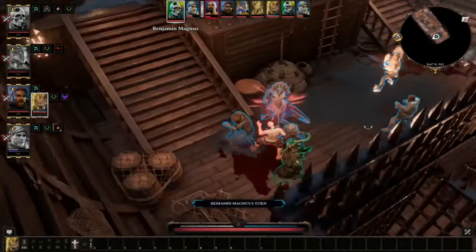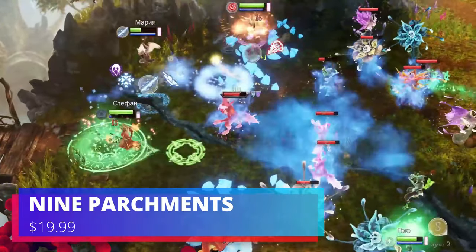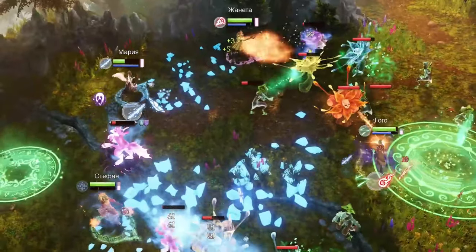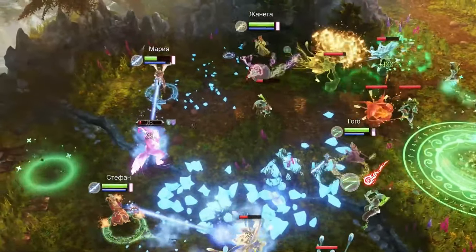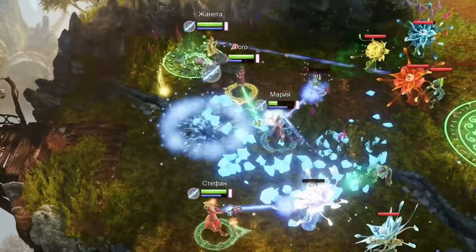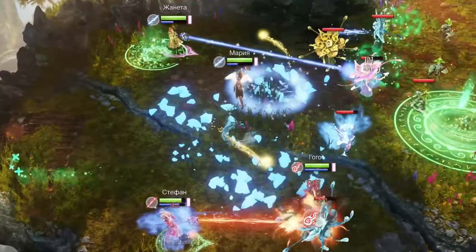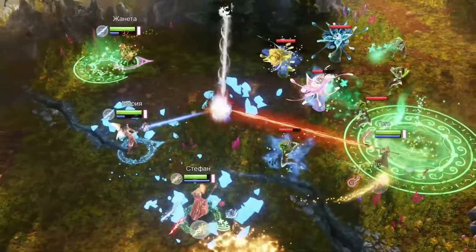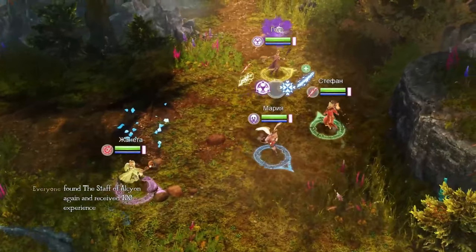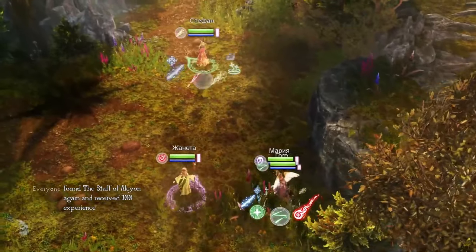Next is Nine Parchments — a Diablo-style over-the-top RPG that you can play with four players. It's from the makers of Trine, which is also on this list. It's really colorful and actually hits 60 fps on the Deck very easily, even with the chaos of four people playing. It runs at medium to high graphical settings on the Steam Deck. If you're looking for an over-the-top RPG-type game like Diablo, definitely check this one out.